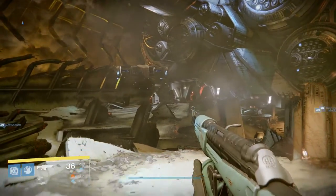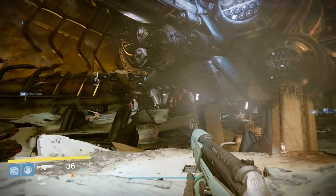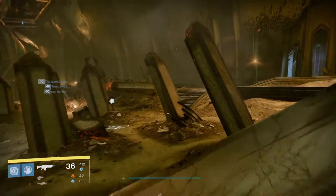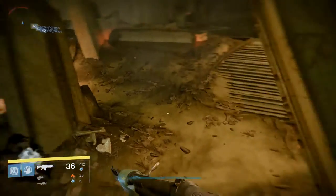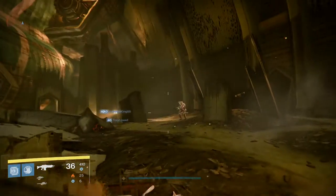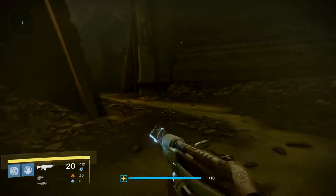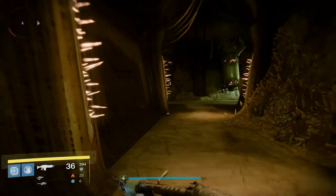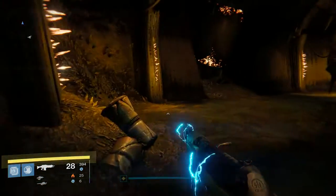What you want to do is drop in where you patrol on the Dreadnought. You're gonna land right here and you're gonna see all kinds of stuff going down. Take a right and go straight towards the wall, avoiding the taken grenades. You can fight this enemy if you want — totally your choice. Then run right into this little cave entrance.